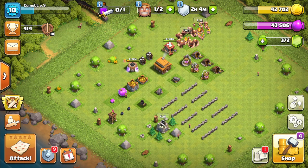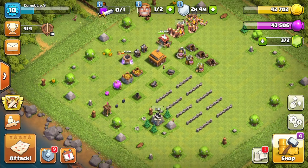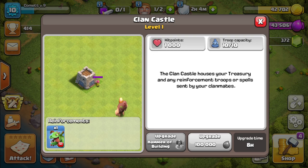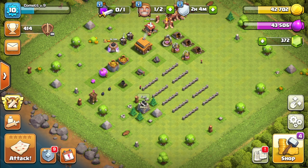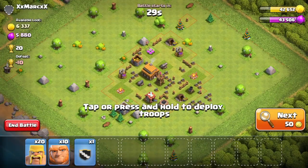This means that my poor level 1 giants had to face a level 4 wizard, for example, and they got completely destroyed. So today, in this episode, I have brought my own Clan Castle troops. And you guys are going to see that they are very powerful. Let's just go straight into the matchmaking so that we can see everything.